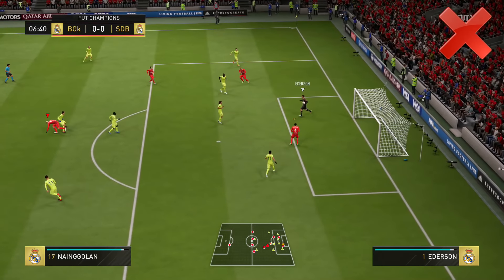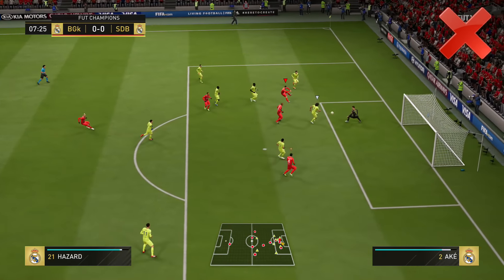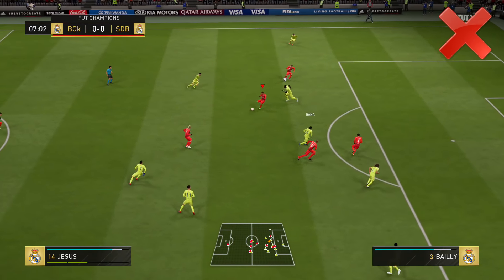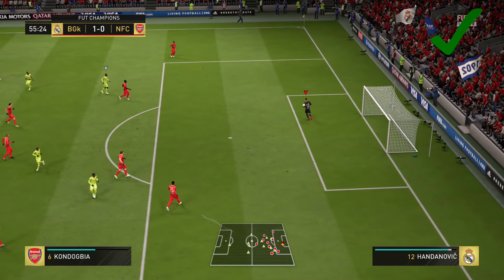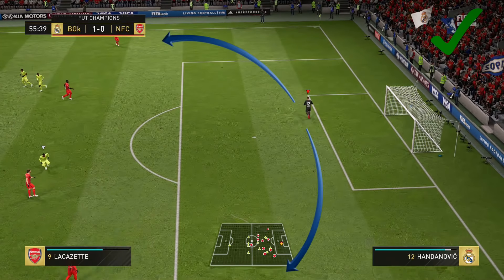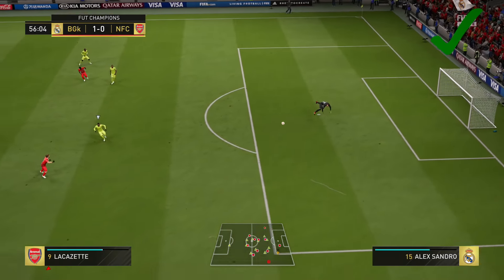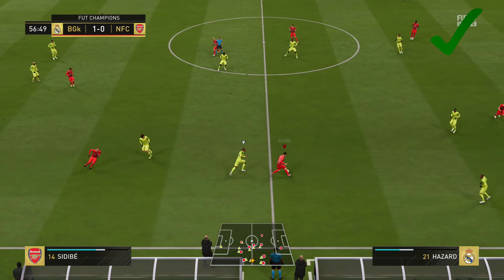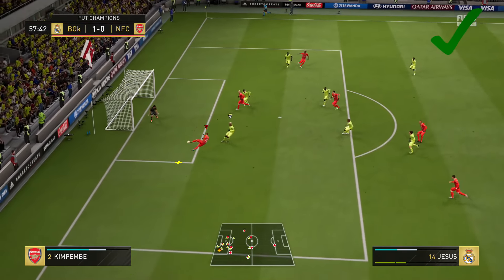Let's talk about goalkeepers and more specifically how to throw the ball in FIFA 19. Unfortunately this technique is completely broken this year — goalkeepers cannot throw the ball and you'll most likely end up giving it away. Once you've won the ball with your goalkeeper, wait a few seconds for your players to position properly, then throw towards the left or right fullback. You can also use a fake pass to fool opposing strikers. Strongly avoid throwing towards the middle of the field — always pass to your left and right fullbacks to keep possession.